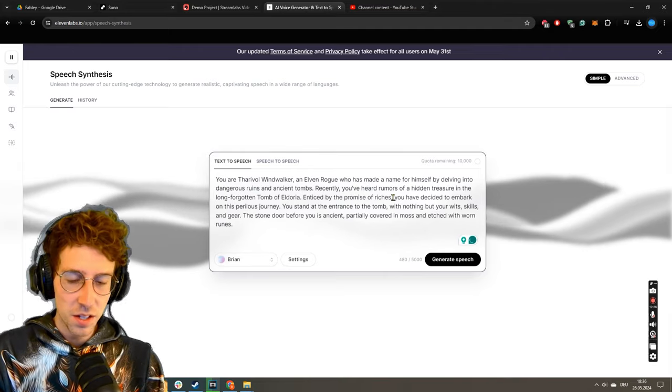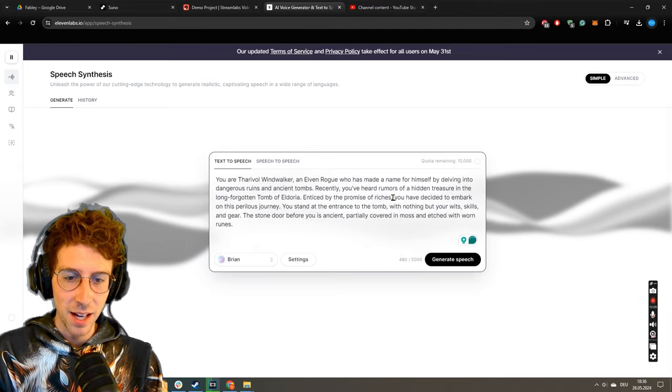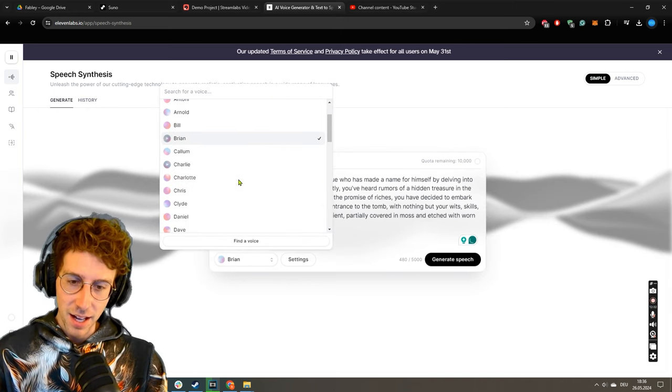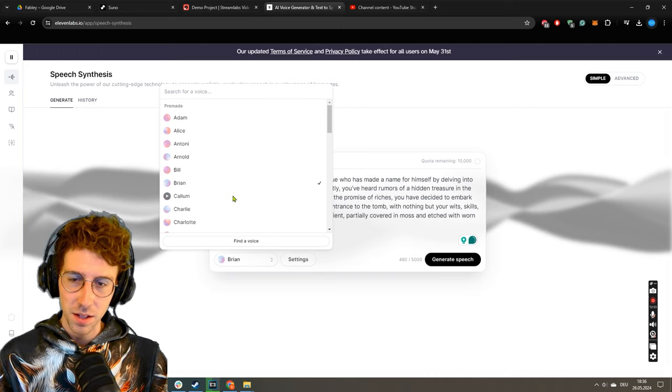You can use this for your own private Dungeons and Dragons games, Harry Potter style games, Star Wars fantasy games, whatever — because the voices of Eleven Labs are amazing. These are also the sounds we use for our Fabley AI app. And here we can even choose different voices.